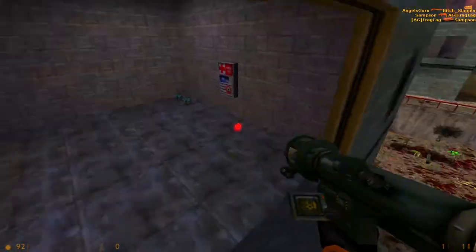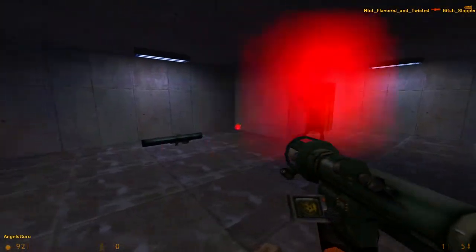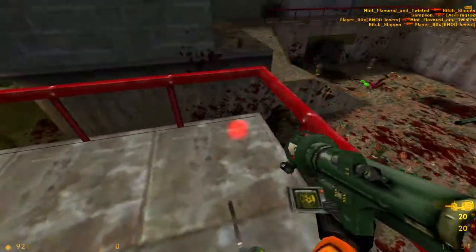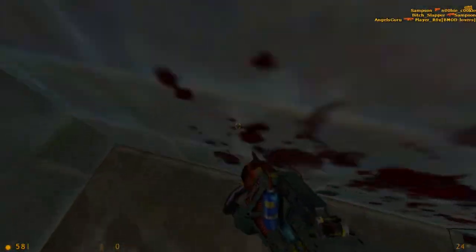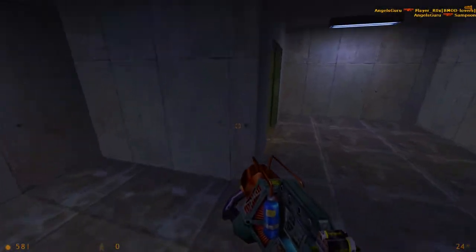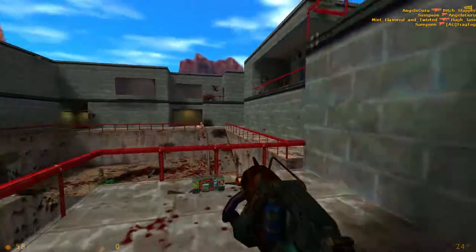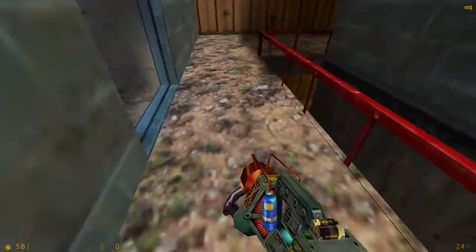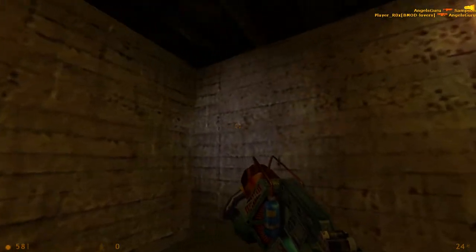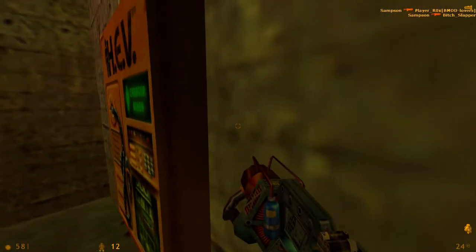You can jump to yet another building from here — good times guaranteed for all. There are a lot of elevators in this map, and they're fast and don't take too long to go up and down, which I'm very much in favor of. Another RPG here, and the gauss is one of your best weapons on this map — especially with few people, jumping around and dominating with it is an indescribable feeling. There's a long walkway around this one, and you can also go into this small area here.